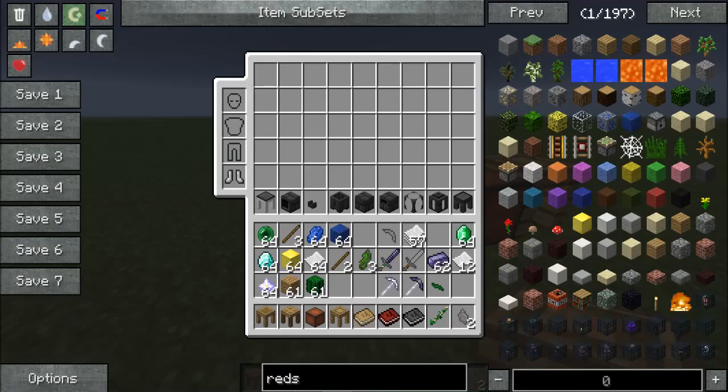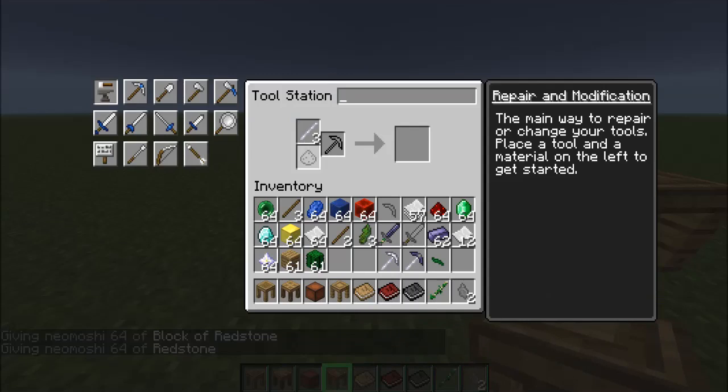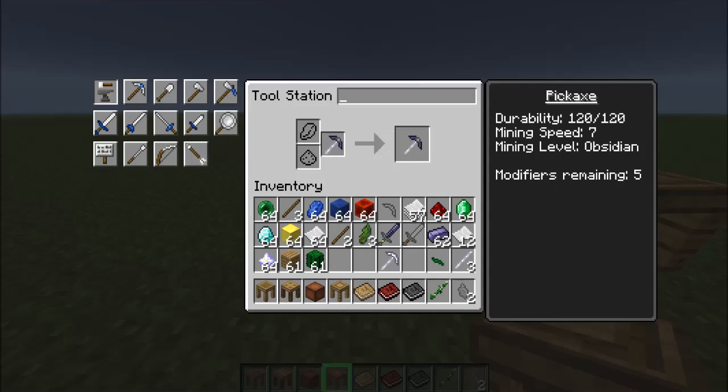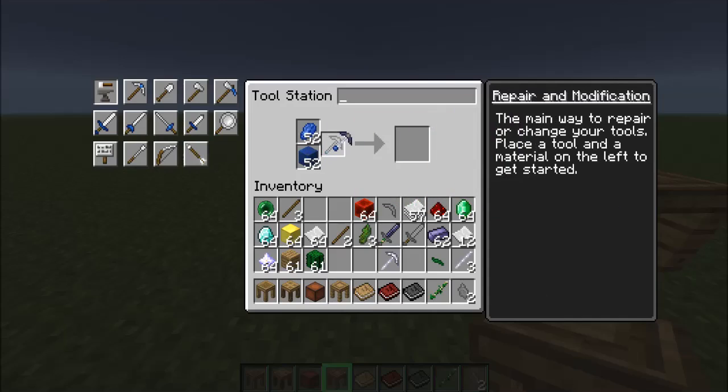Now let's start covering modifiers — they're pretty amazing. Put your tool in the tool station. Let's say we want to increase our mining yield — we'll use Lapis, which gives luck. It can stack up to 450 and only uses one modifier slot, as you can see we went from five to four. We can keep building this up until we eventually get Fortune III, and when you reach Fortune III it will continue only using one modifier.